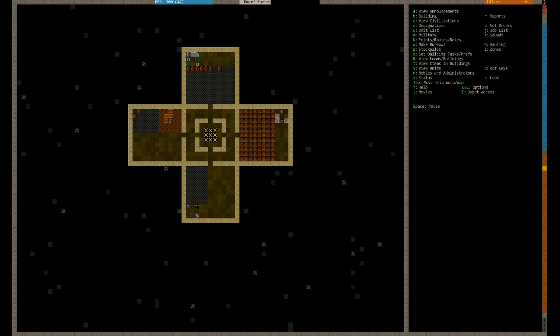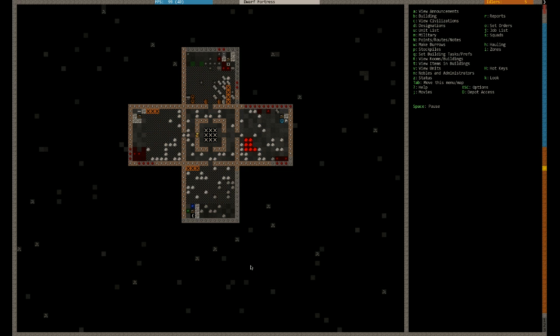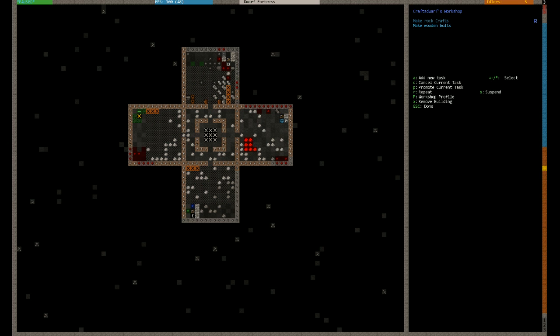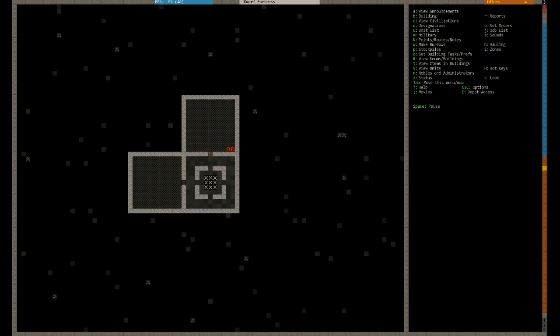We're starting to get combat reports because this guy is fighting that wild boar. This is someone who's come on fairly recently — he's obviously a hunter, he's got a crossbow. Which means an added task for me: we need to be producing in our Crafts Dwarf workshop — wooden bolts, and maybe bone bolts. But for the moment we'll go wooden bolts.